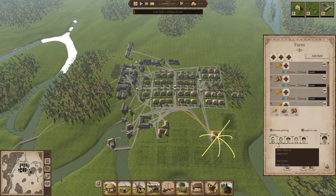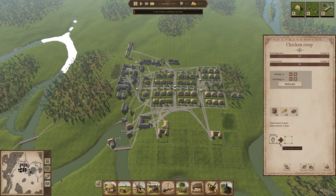We only need one person working in the chicken coop. We've got two hatchlings and two chickens, and once those hatchlings turn into chickens we're going to start multiplying things rapidly.